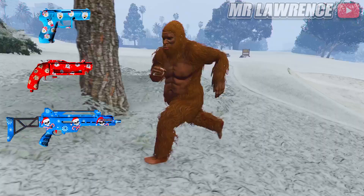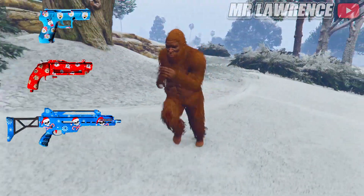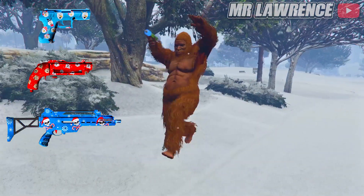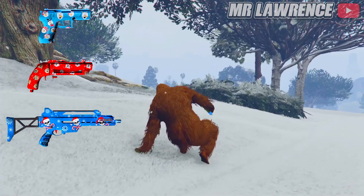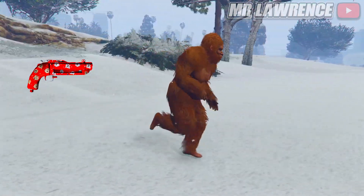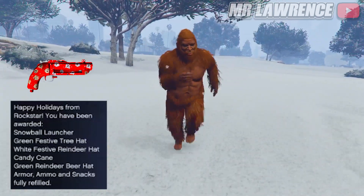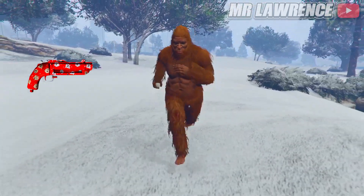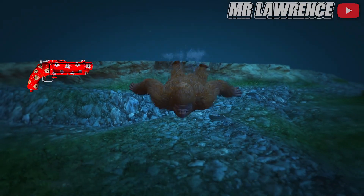Next, we will finally get Christmas liveries for different weapons and even a new Christmas gun. Here you can see the liveries — one for the special carbon rifle and pistol, and there are even more. The heavy sniper will get a Christmas weapon skin for example. The red weapon that you see is actually a snowball launcher that we will get for free as our Christmas gift. It's the same design as the compact grenade launcher but shoots snowballs. I already know this will be one of the most fun guns in the game.